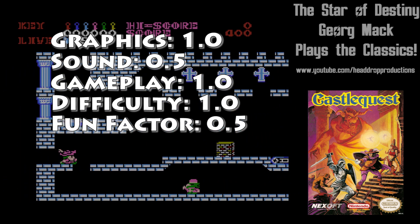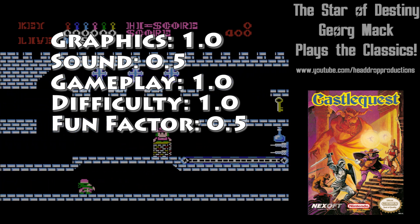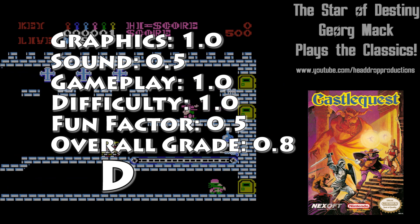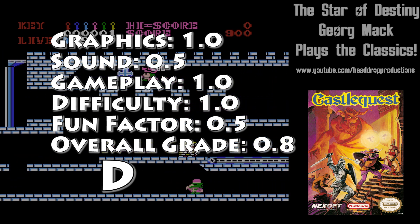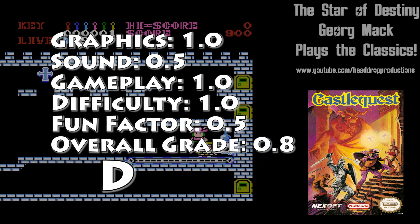Fun Factor gets a 0.5 — I can see some people enjoying this, but I'm not one of them. Overall, Castle Quest earns a 0.8 and gets a D. It's slightly better than Montezuma's Revenge. But really, what isn't?